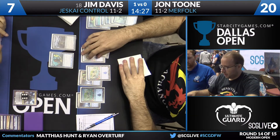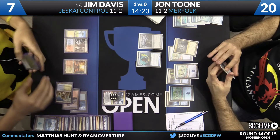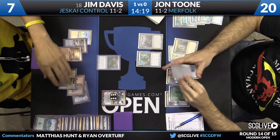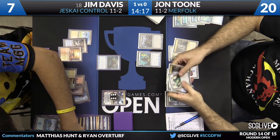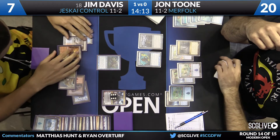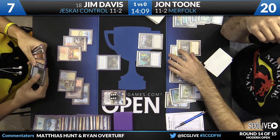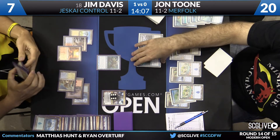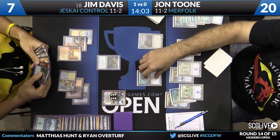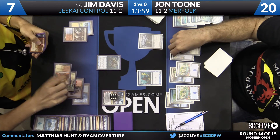Jim picked up a Vantage Clique. The entire idea is he wants to make sure Jon has nothing that can stop him from ending this game. During Jon's draw step, Jim Cliques. It is Aether Vial and three lands — Jim's going to let him keep those. Meanwhile, in another win-and-in, it is Andrew Jessup who ends up on top over Aaron Baric in an Infect mirror. He's at 36 points — the third member of Team Metagame Gurus to get a spot in the top eight.